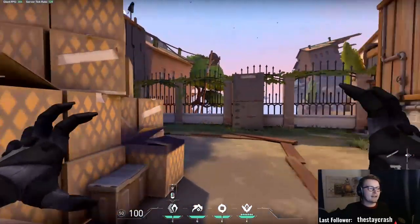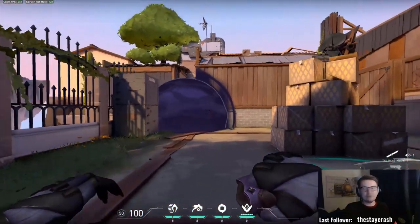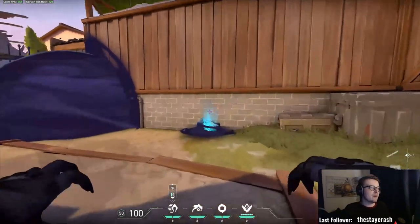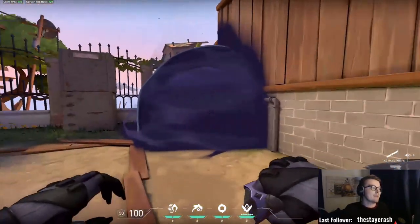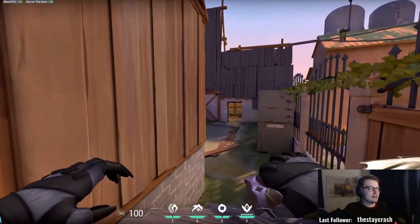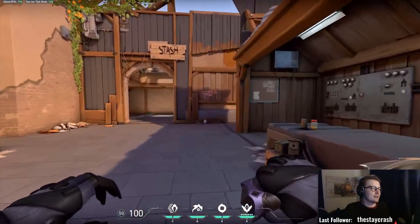And then of course the Shrouded Step — you can use it in combination with the flash, but sometimes people expect that. What you can do is use it completely without the flash. The best way you could use Shrouded Step — two main ways apart from the smoke — is: if somebody is over there and they see you, and you're like 'okay he's there,' you can port somewhere else entirely.